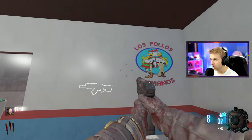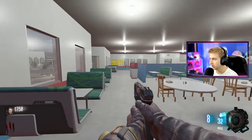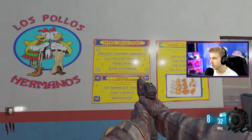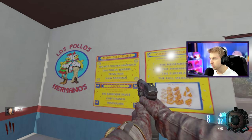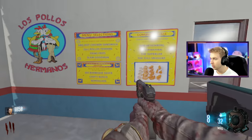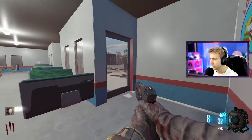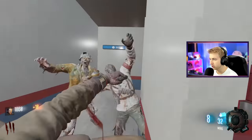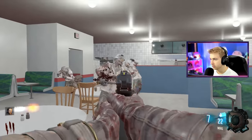Gus got the KN44 on the wall here. Los Pollos Hermanos logo. Oh, this already looks a lot better than it did when I played. They have the menu up over here — the ABQ hot chicken sandwich, the Pollos tenders, the Fring fries, Slaw Goodman. I wonder if these are actual things at the restaurant — that'd be so cool. I think the actual restaurant where Pollos was filmed is called Twisters. I wonder if they actually have all these Breaking Bad items.